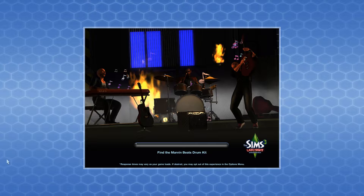Here we are. I'm gonna do this — I'm gonna find the Beats drum kit. It's right there. Find the PartyFX machine! Find the guitar case. Find the Prudence on a jam guitar.